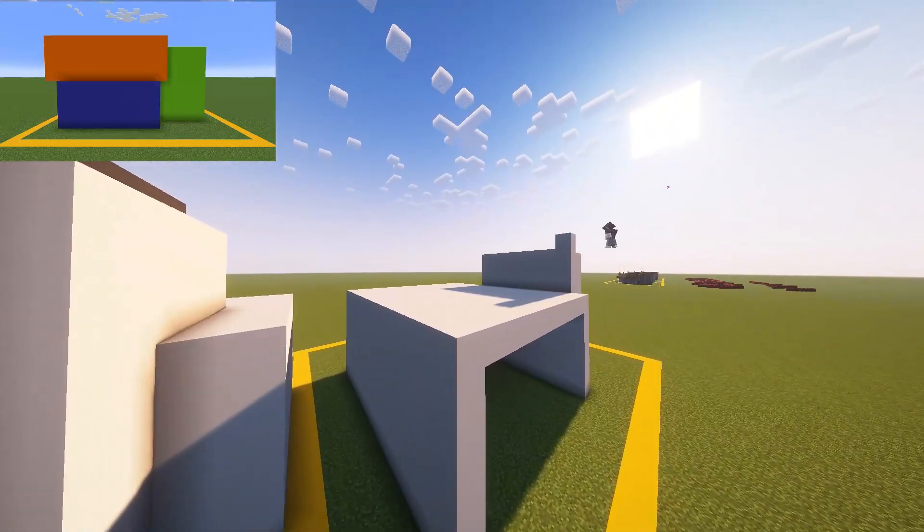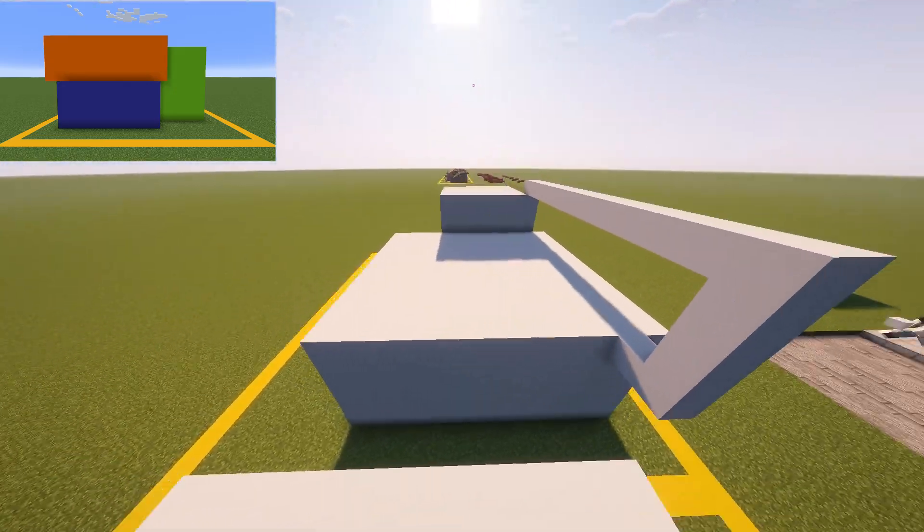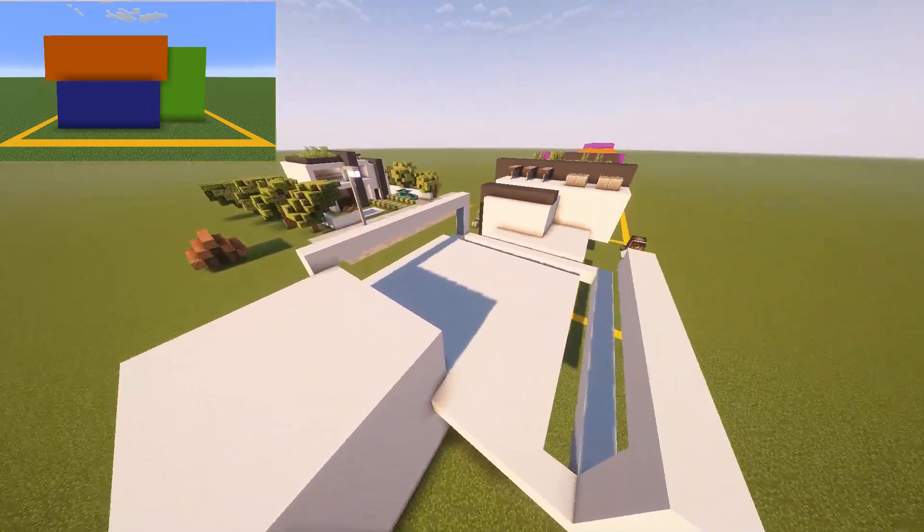Now we can start making our third box, our orange box. Taking this all the way over and poking it out two blocks at the end, then taking it all the way back two extra blocks and then turning it back into our lime block.